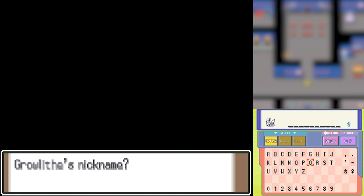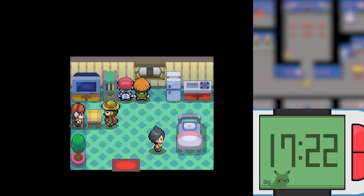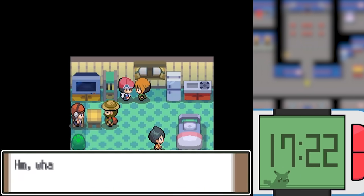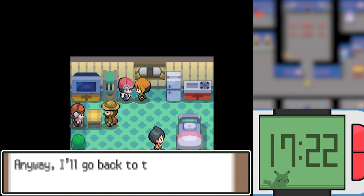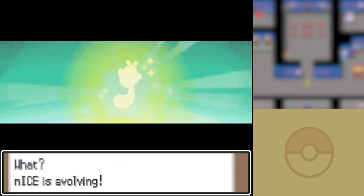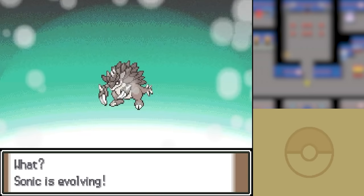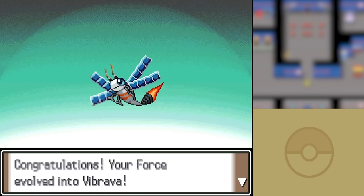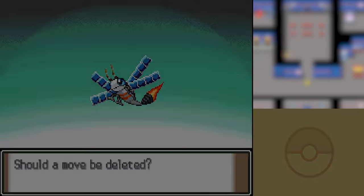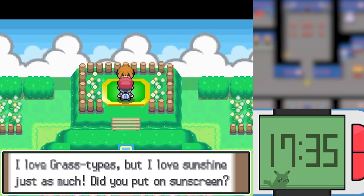We then found our way to the shack in the snow and finally met up with Gardenia, since she was also not doing her job. Before challenging her, I evolved a couple of Pokemon — namely Sentret into Furret, Sandshrew into Sandslash, and Trapinch into Vibrava, who turns into an Electric Fire type. Pretty sure this typing is normally only shared by Rotom Heat. And with these beautiful new strong evolutions, I went to take on Gardenia.